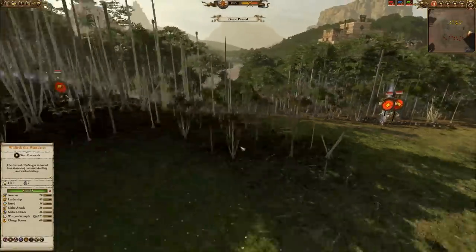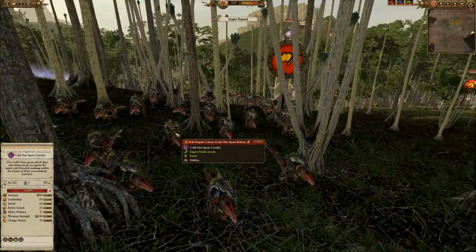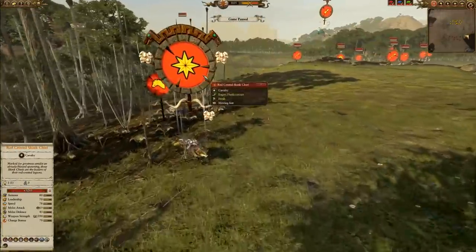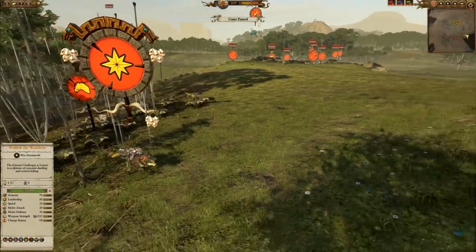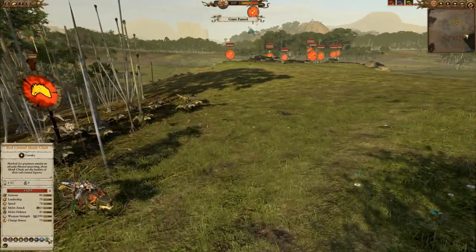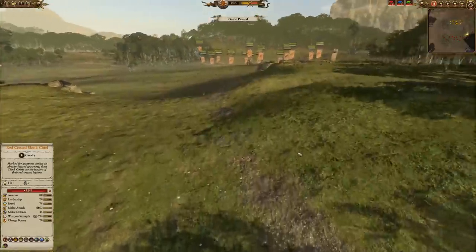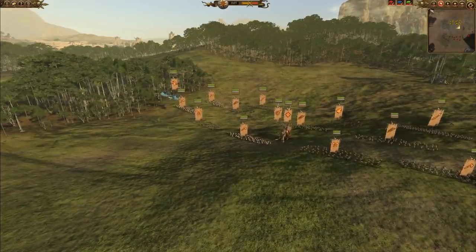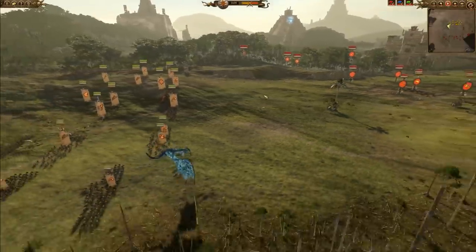Over here we're going to see T-Pox Raiders, the new regiment-renowned version of the Cold One Spearmen. They have Immunity to Psychology as well as Vanguard Deployment. And lastly, the Red Crested Skink Chief is the chief for this army. The best thing about the Red Crested Skink is that Warrior's Crest — 44 melee attack, 27 melee defense — really makes for a lord that can contend with a lot of the heavier-hitting assassin-type lords like Kolek Sun Eater.